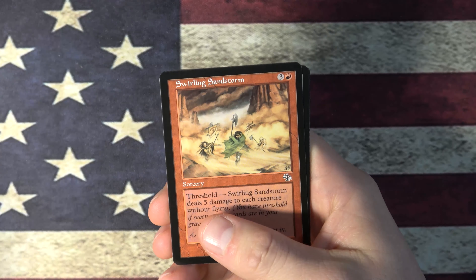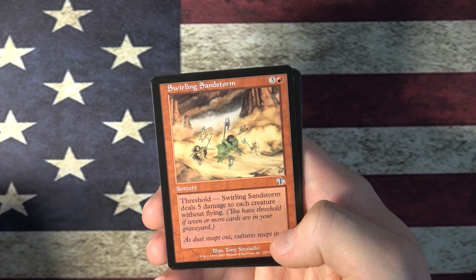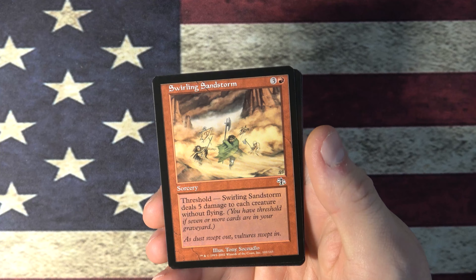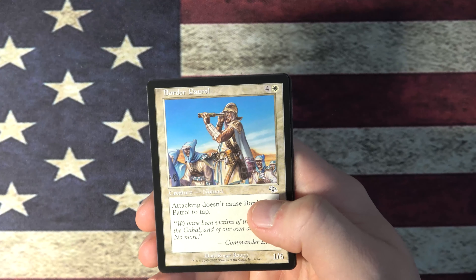Shield Mage Advocate. A little Swirling Sandstorm — with Threshold, it's just 5 damage to each creature without flying. Here's the thing: if you don't have Threshold, this card does absolutely nothing. So you can pitch it to try to get more cards in the graveyard, but you just wouldn't play it otherwise.